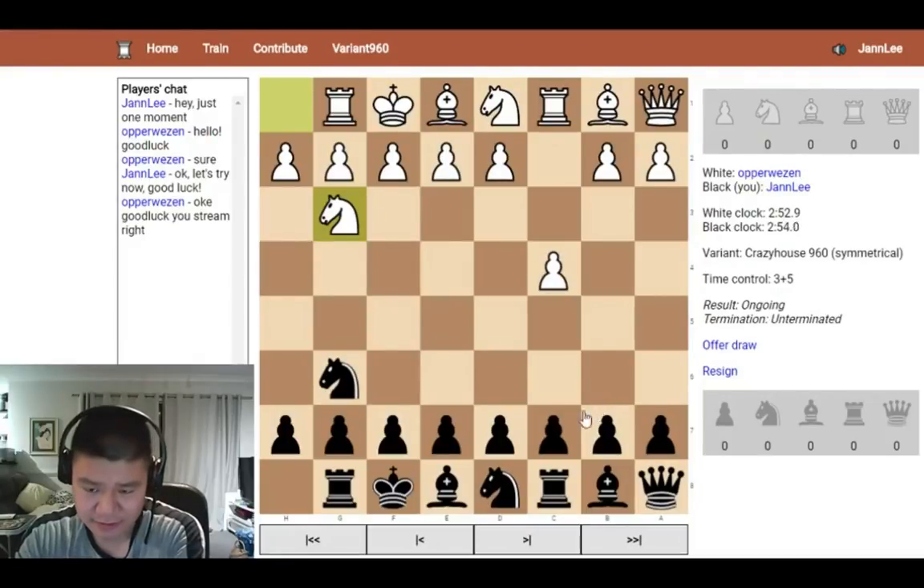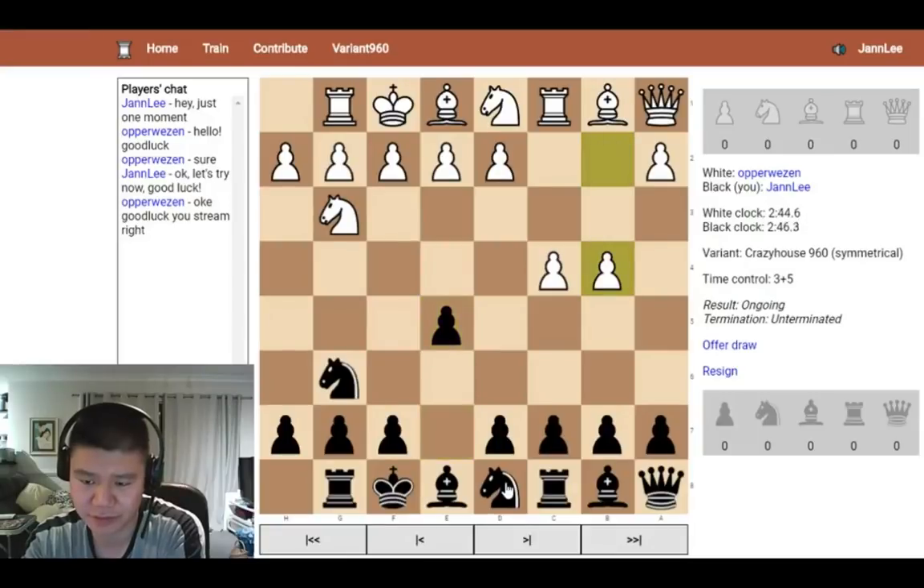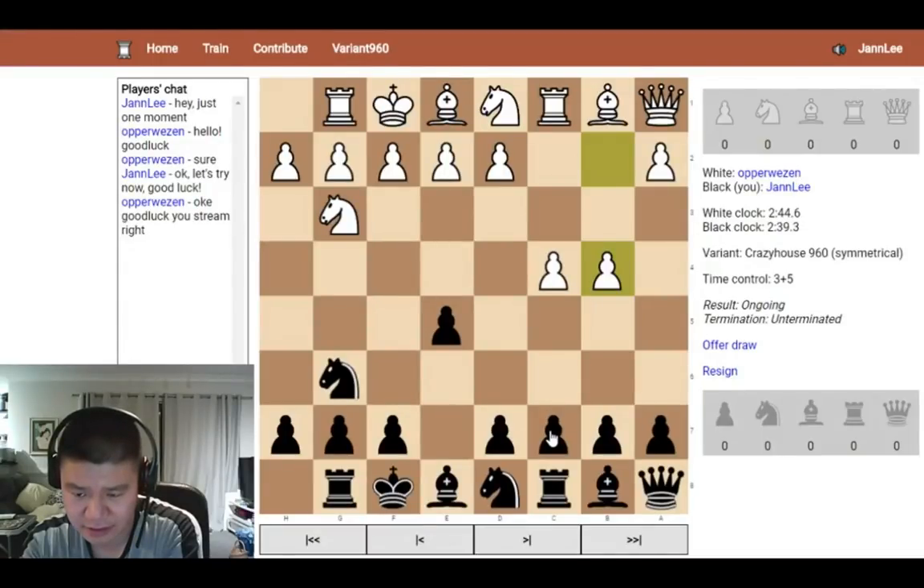Here we've got Crazy House 960. You don't just have the rules of Crazy House, you get to mix up the pieces on the back ranks. I'm making a point here that both players should be unfamiliar with this position straight away, so it really takes the opening theory out of the game.